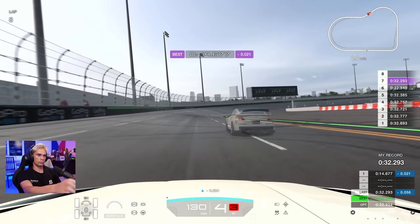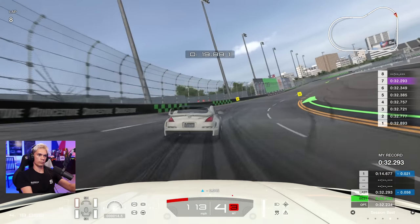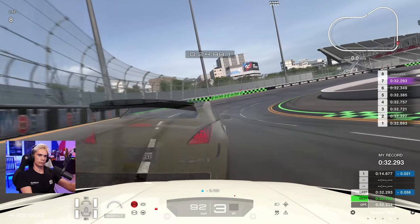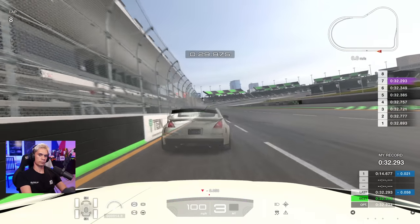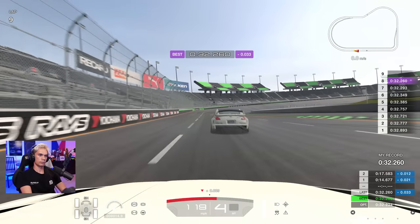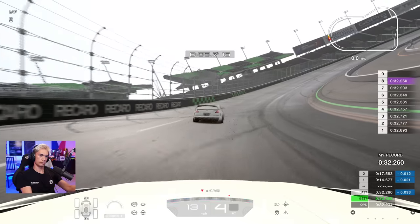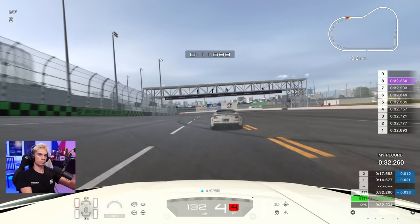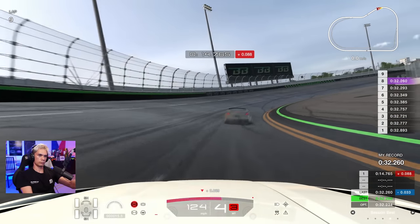Getting even closer to the apex of the left — we're slowly but surely improving our technique. Into the last turn, carrying the brakes in as late as we dare, back onto the power. The ghost gets a better exit but it is going to be another improvement: 32.260. This is a very good session — it took a while to get going but we're improving pretty much every lap for the last four laps. Let's see if lap 9 brings more improvement.